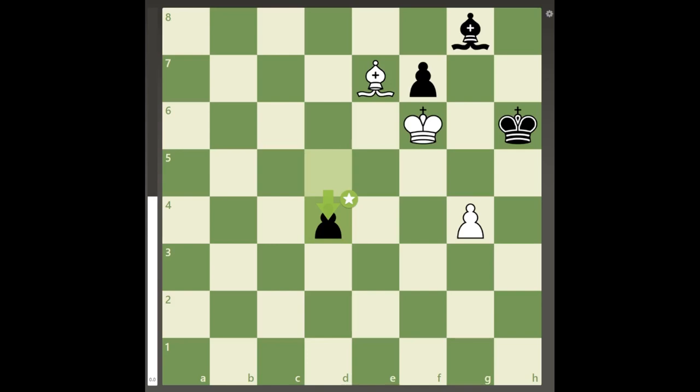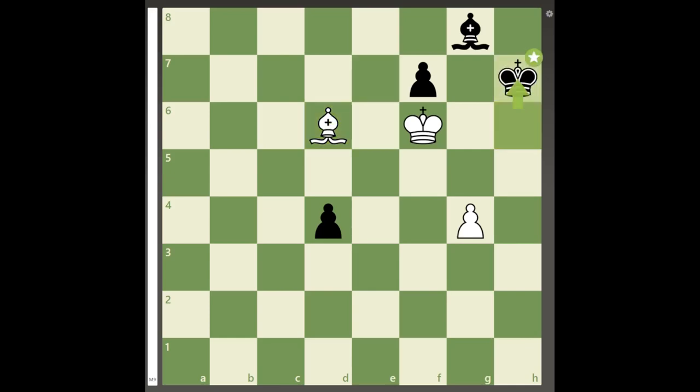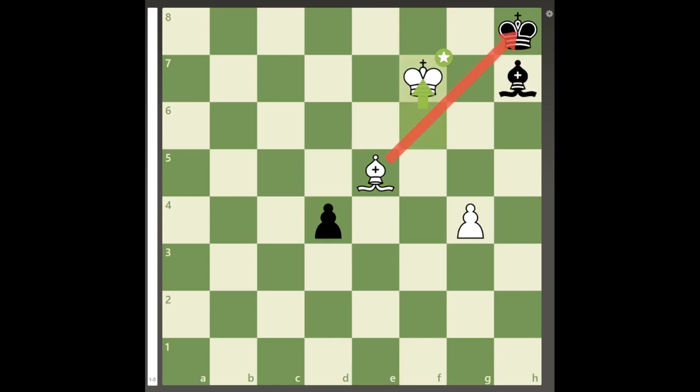White must play the quiet retreating move bishop to d6, and its strength will be seen moves later. If black now plays king to h7, white can play bishop to f4, and if black tries to hide the king in the corner then move the bishop out, it would allow the devastating bishop to e5, and now bishop to h7 is just met by king takes f7 mate.